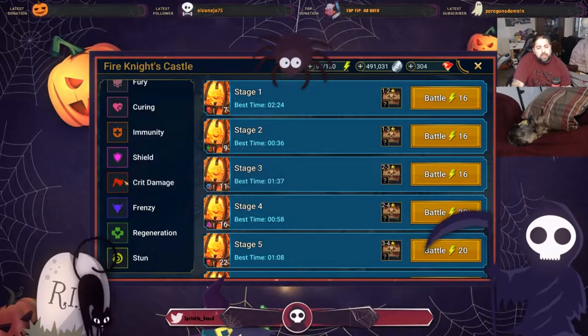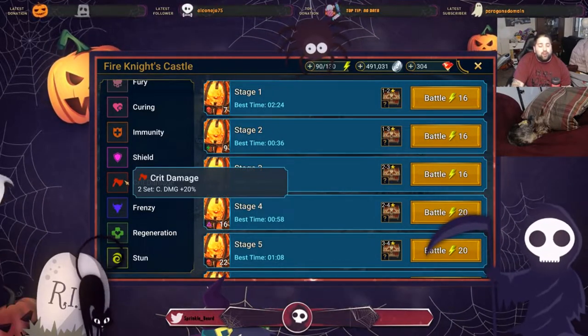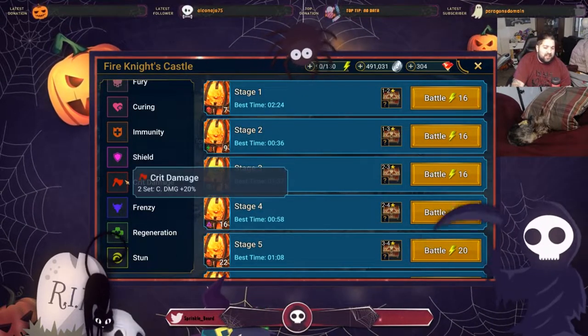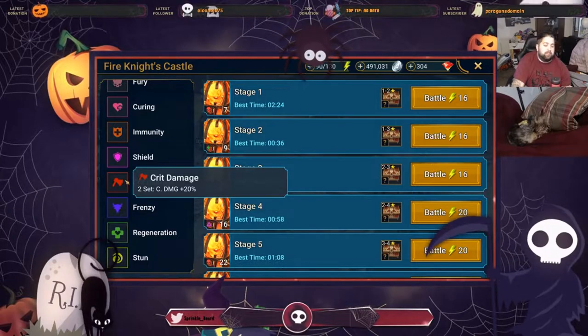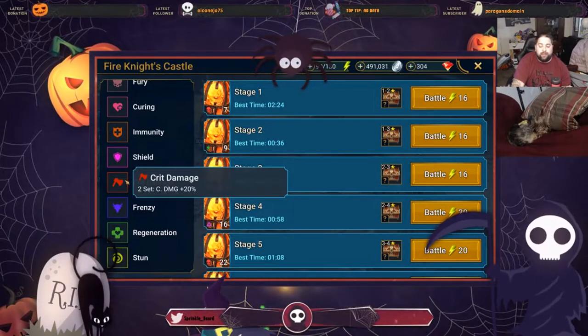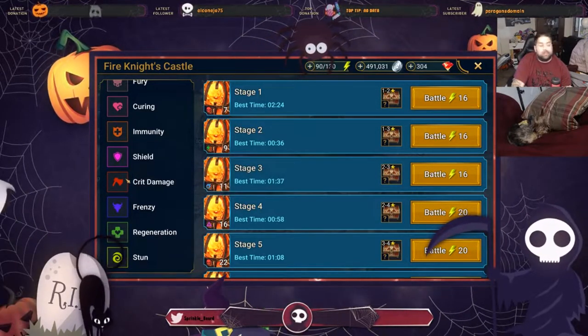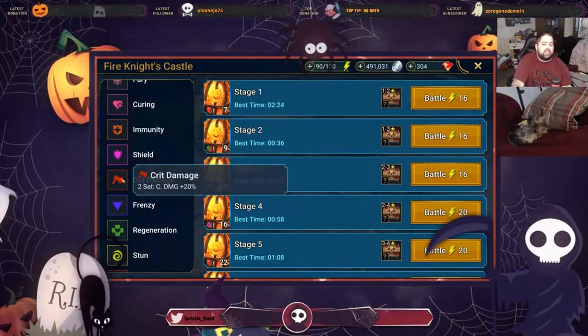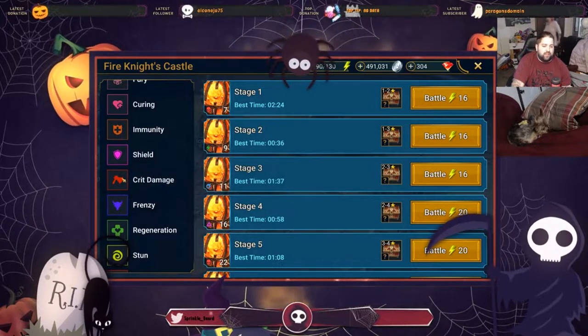The Crit Damage set — the more damage you do, the better your champion is, and it's a two-piece set. This Crit Damage set is by far the most reliable set when you need a champion to deal more crit damage. It is absolutely fantastic for that reason.